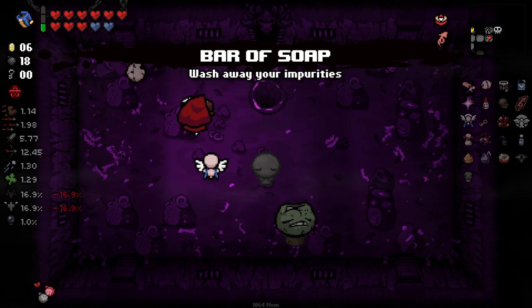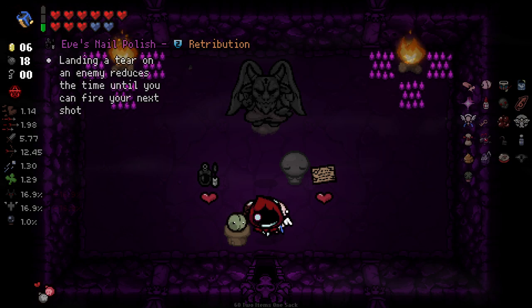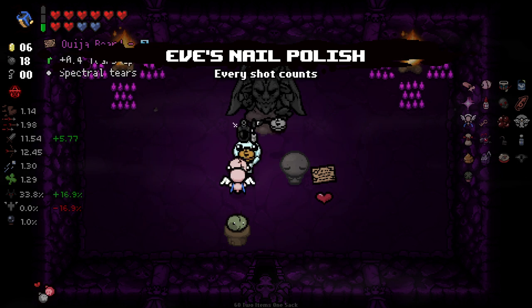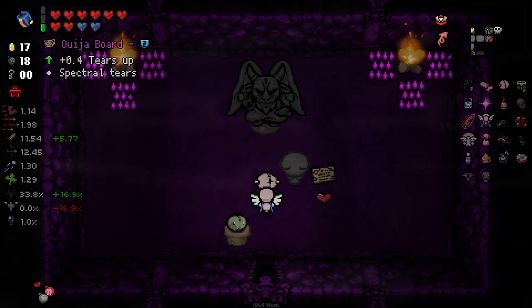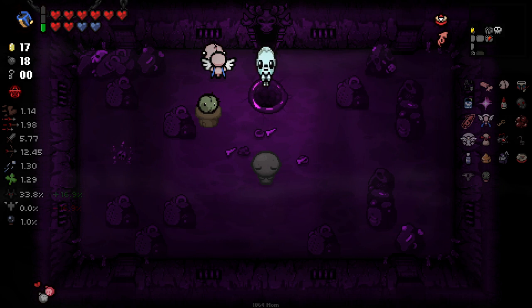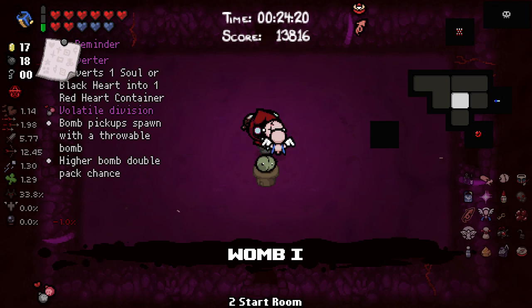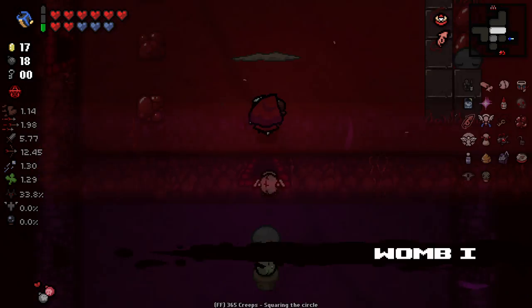I can check the devil deal, see if there's anything worth taking. 'Landing a shot reduces the time until the next shot can be fired.' That's actually really good — I'm gonna take that. We do get some good money here as well, and we'll go to the next floor. I realize I should have probably taken Ouija Board there because it actually does give you fire rate.